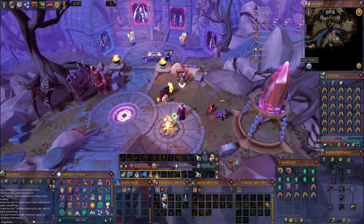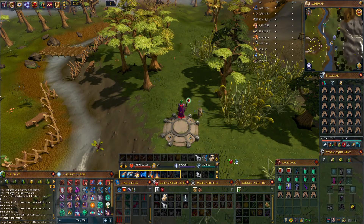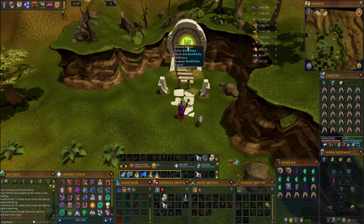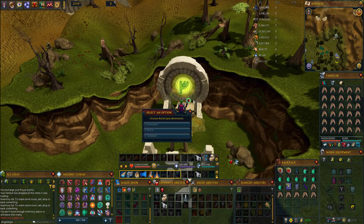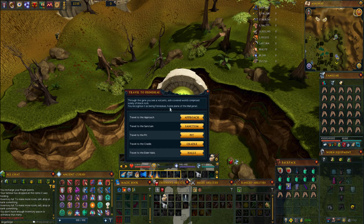The most basic way to get there — there are other ways like if you have the sixth age circuit — but the most basic way is to teleport to the Eagles' Peak lodestone. Once you're at the lodestone head straight south toward the world gate. At the world gate, right-click and click quick dial. This brings up a couple of different options and you want to choose option one — Freneskae. Go ahead and select that, then click inner world gate and you'll be given different options. You want to travel to the cradle.